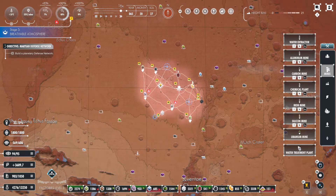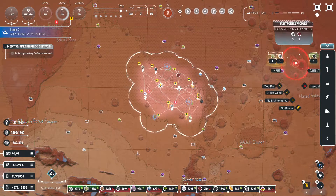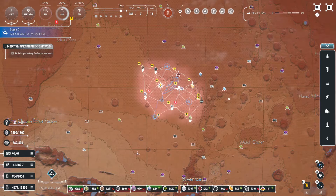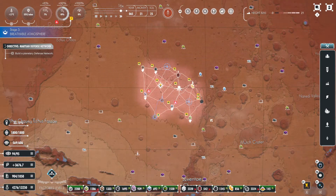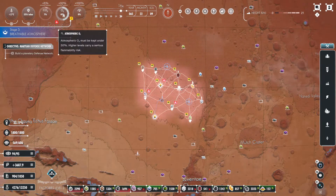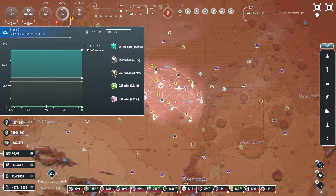We also want to go ahead and grab an electronics factory, which we'll put down right here. We'll let that go on for a little bit since they've got a bunch to make up right now. Oh, they even have the polymer factory already — that was quick. Nice juicy power. Yeah, now we've just dropped down to 49% on our oxygen, so we've gotten another nitrate boost.